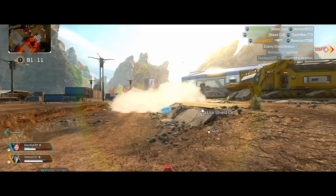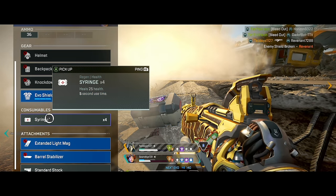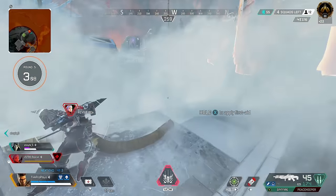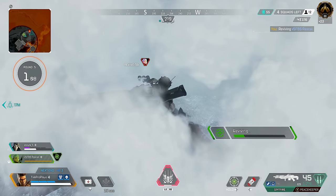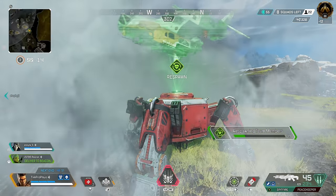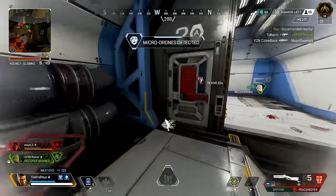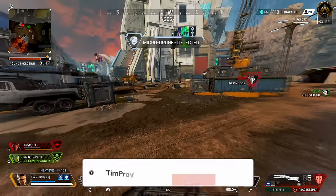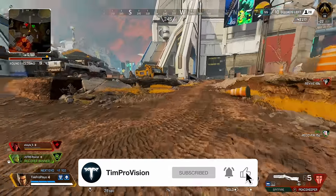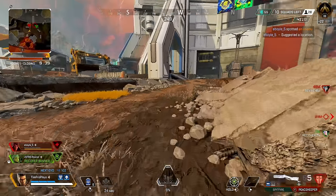That said, a great reason to self-smoke is when you need to quickly loot a death box in a position with no cover. Dropping smoke on a knocked teammate with no cover, when you need to revive a downed player, or when trying to respawn someone at a beacon are all great times to do so. Lastly, if you are already running directly away from an enemy, smoking at your feet creates a line between you and the enemy, buying time to get cover or heal up.